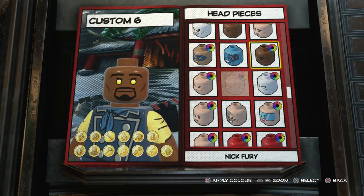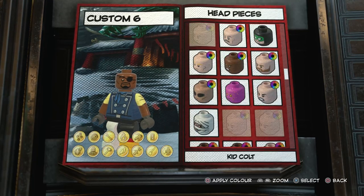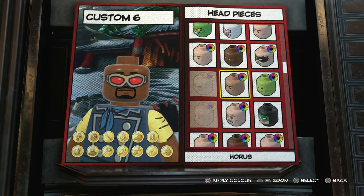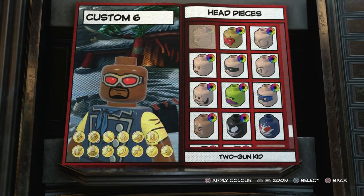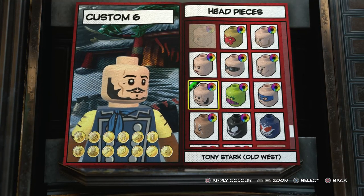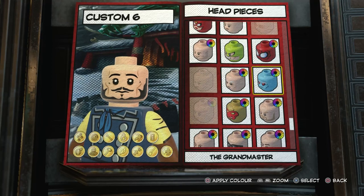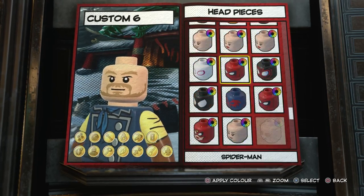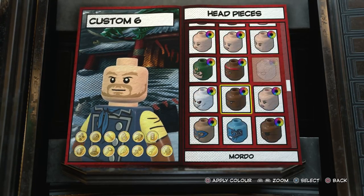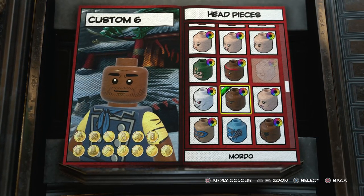There are a few other heads with a beard — I thought about Nick Fury, but there's an eyepatch; it just doesn't work. Maybe Falcon? Goggles. It just doesn't work. There really aren't that many faces with beards in this character creator. The one I settled on was Baron Mordo. It doesn't give him the full beard from the show, but at least it gives him a stubble, so it's something.